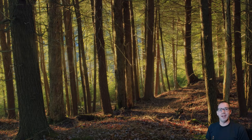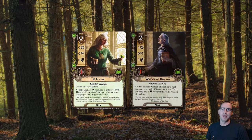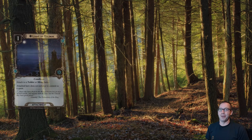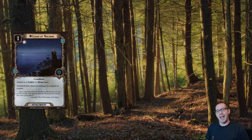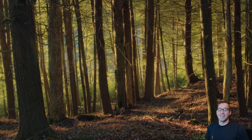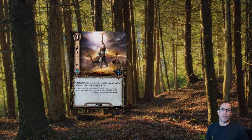We have a decent healing mix: Eoreth and two copies of Warden of Healing. The Wellinghall Preservers will help heal the Ents, but the other healers are good for our Heroes and our Outlands cards. For relevant attachments: Light of Valinor will allow Aerostor to quest and stay back to defend. We have Steward of Gondor with Good Harvest to help deal with the fact that Lore is by far the most common and expensive sphere in the deck. And as a final finisher, we've got a couple copies of Will of the West to help us recycle our deck once we dig all the way through.